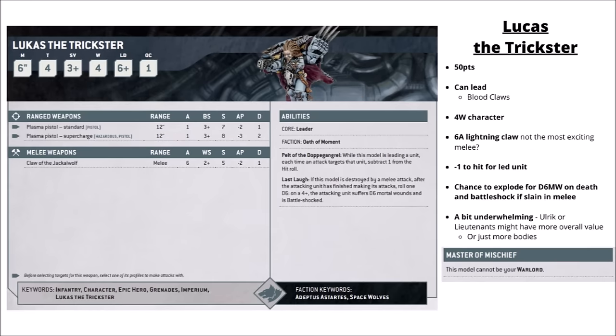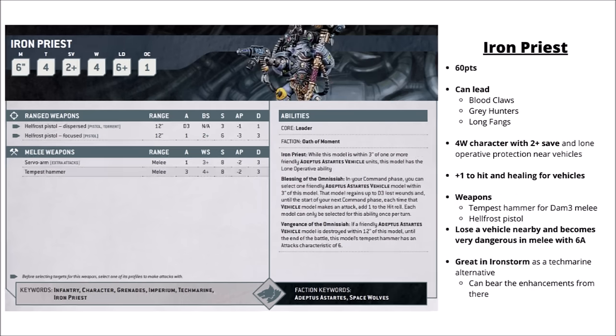Lukas the Trickster is a cheap character to lead Blood Claws at 50 points — 4 wounds with no invulnerable save, striking with the Claw of the Jackal Wolf, a 6-attack Lightning Claw at Strength 5, AP 2, Damage 1. His thing is to give his Blood Claw unit minus 1 to hit — an okay durability boost against shooting but won't help in melee. When he dies, he gets the fun chance to explode via a heart replaced with a grenade — a 4+ chance to Battleshock the enemy unit that just slew him in melee and deal them D6 mortal wounds. He's quite cheap and quite fun, and for 50 points isn't the worst in the world. For the most part though, they could probably do better with other leaders like Lieutenants for Lethal Hits or Ulrik the Slayer for his big re-rolls.